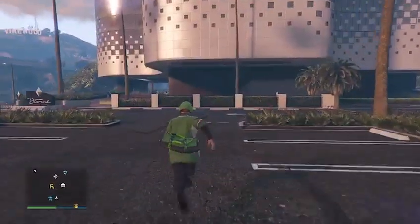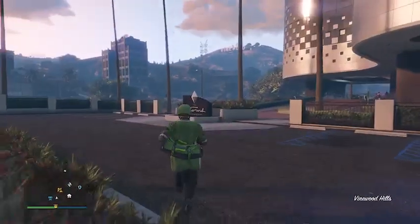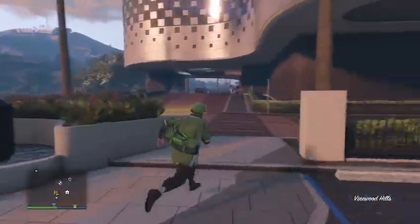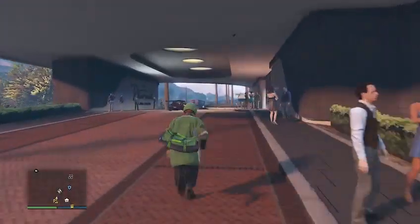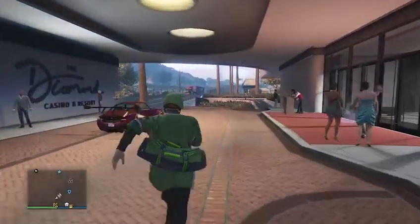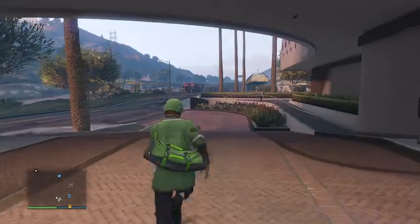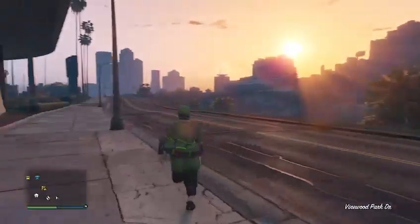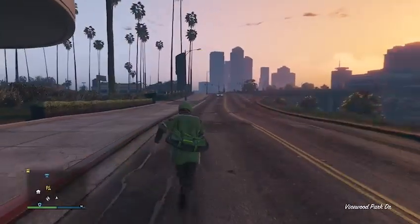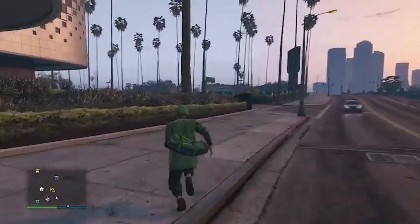Now get inside your personal vehicle. My friend is going to drive the MOC, and I am going to get inside my free Elegy that is out on the map. We will then head to the strip club.